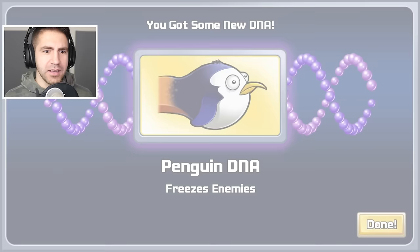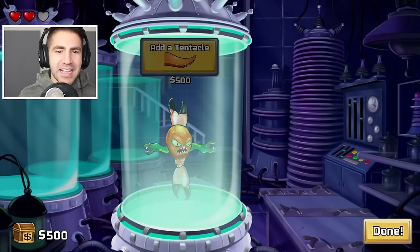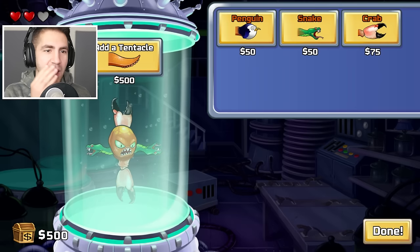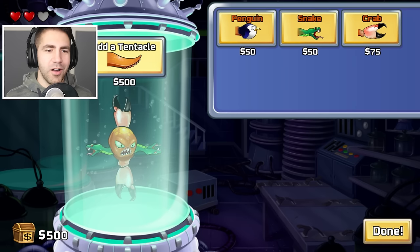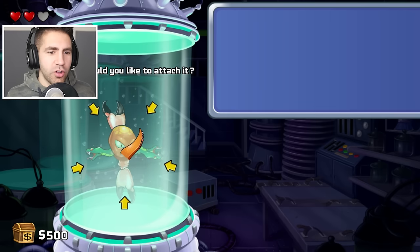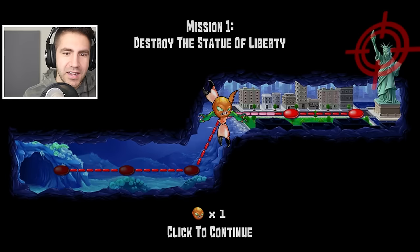What is that? Some kind of pelican? Penguin — penguin DNA! Freezes enemies. That could be pretty useful. Well, let's keep it going. Guys, I think we're going to get to the Statue of Liberty. I could add a tentacle — we have the money for it. Do we want to add the tentacle? I want the penguin. Freezes enemies — how useful would that be? I actually like what we have right now. Let's just add another tentacle. The next one is $1,500.